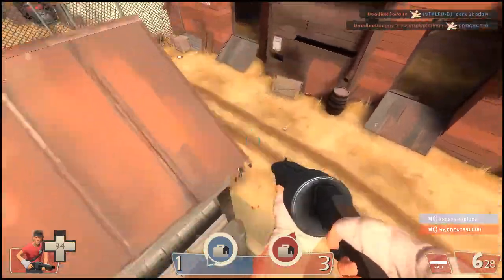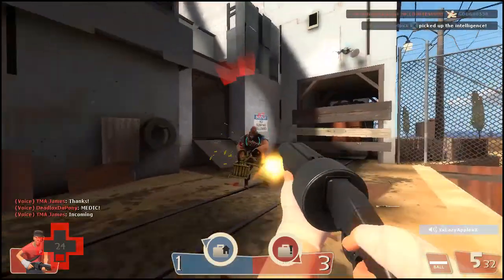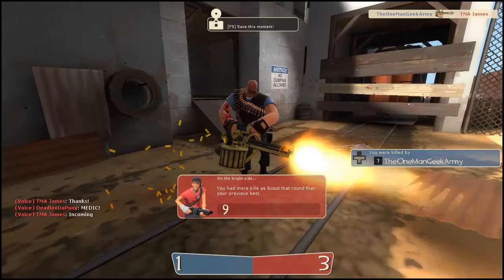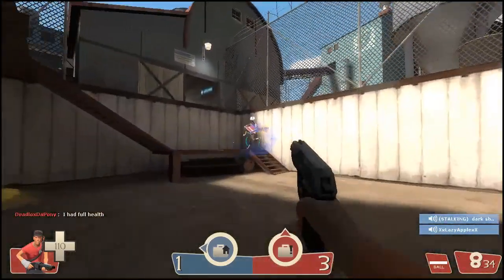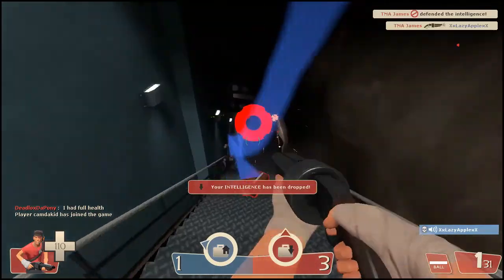Anyways, let's talk about the Scout real quick. He is one of the weaker classes in the game, having only 125 health, however he does have many attributes. One of his main attributes that many new players will first notice is his speed. I couldn't tell you the exact rate that he moves faster than everybody else, but it's definitely noticeable.